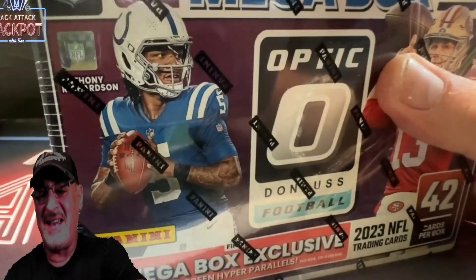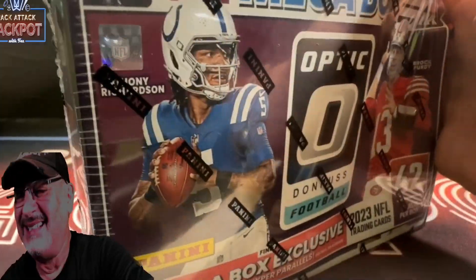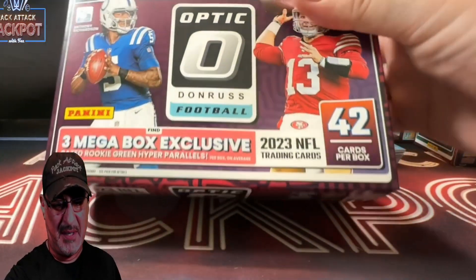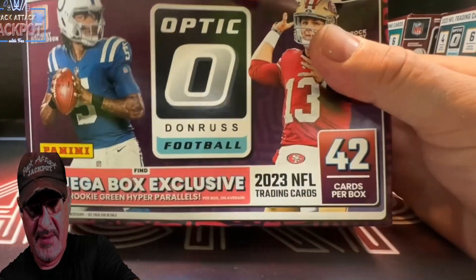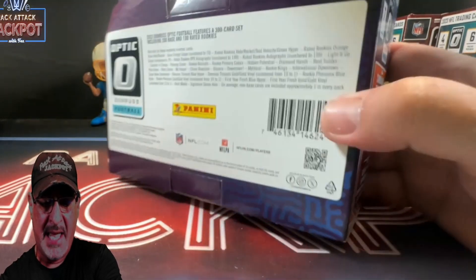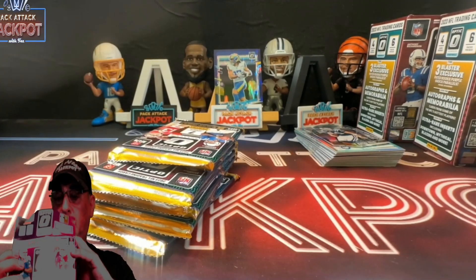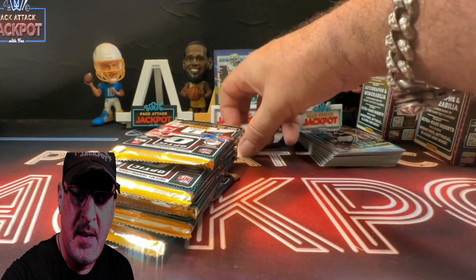All right, can the Mega Box come out on top? And this is going to be easy for the Mega Box — maybe. Can't even open the plastic. So what do we get here? Three Mega Box exclusive Rated Rookie Green Hyper Parallels. And we're looking for either one autograph or mem card, and the ultra-rare Downtown, Mythical, and Blazers. Can we pull a downtown?